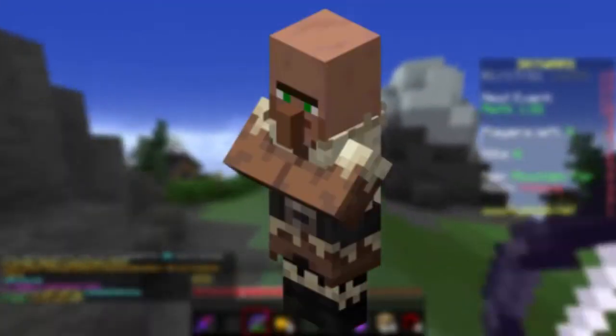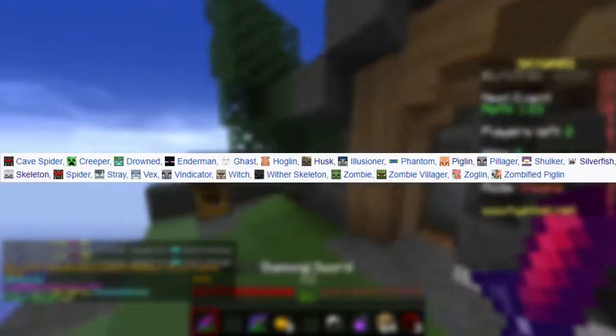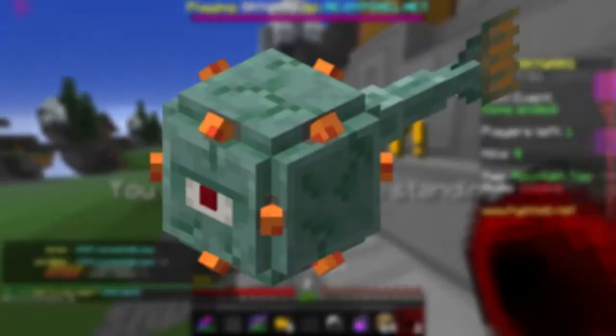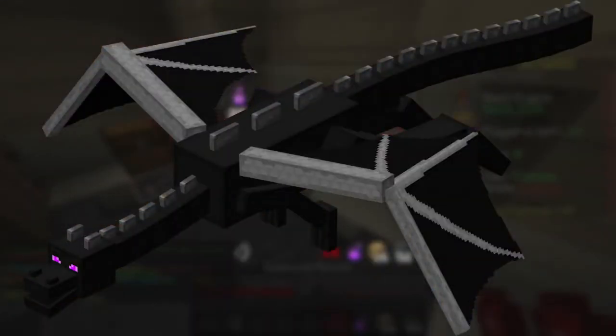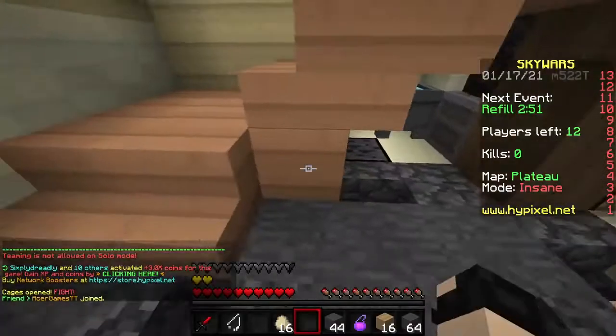Useless mobs like bats, baby animals, wandering traders, villagers, iron golems, and snow golems all drop 0 XP. Endermites drop 3. Most hostile mobs drop 5, with 1 to 3 extra per each piece of equipment. Hostile babies drop 12. Blazes, evokers, and guardians drop 10. Piglin brutes and ravagers drop 20. The Wither drops 50 XP, and the Ender Dragon drops 12,000 XP on its first death and 500 on each death after revival.